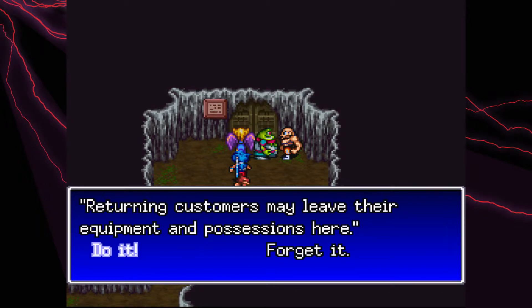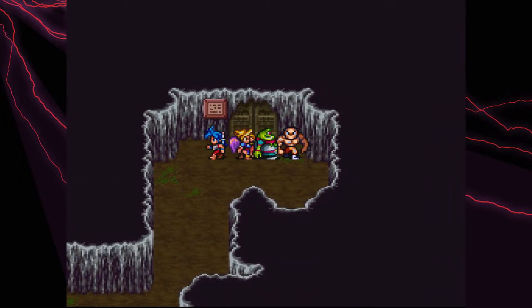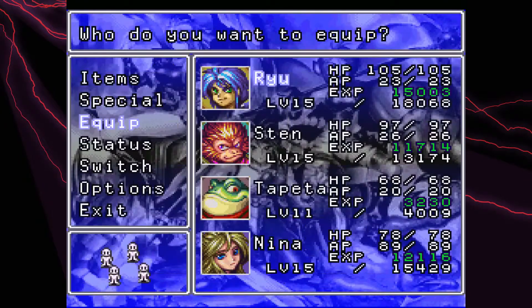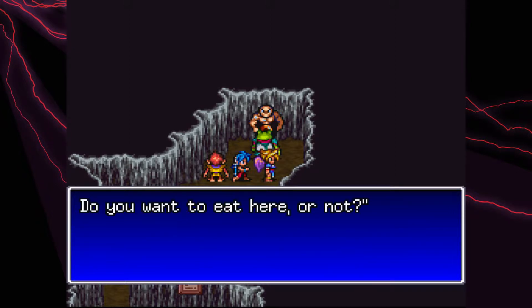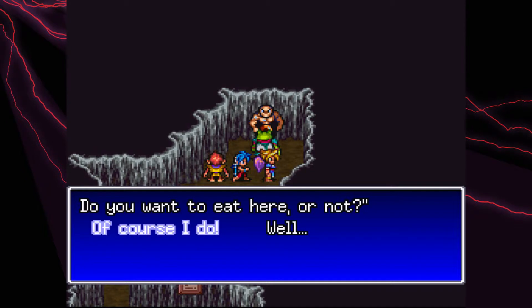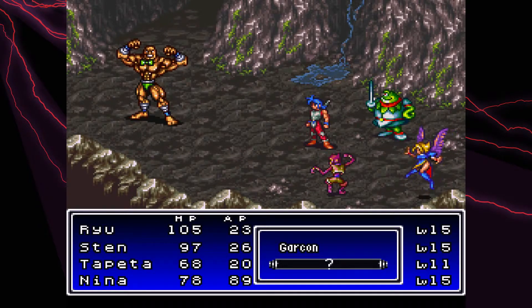It says 'worrying customers may leave their equipment and possessions here.' An unforgettable dining experience. So that took away all our items — we still have our weapons and armor though, thankfully. 'Please leave your hats and headgear.' No. 'You have not followed protocol. Do you want to eat here or not? Go back to the entrance and follow the steps this time.' I'm pretty sure you can do it so you don't have to follow the steps. The thing is, you don't want to leave your weapons and armor because you do have to fight a boss at the end — you don't want to be just punching the guy.